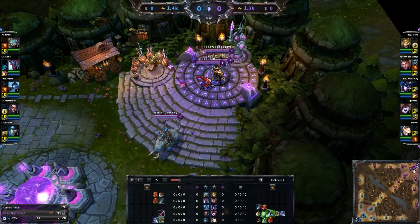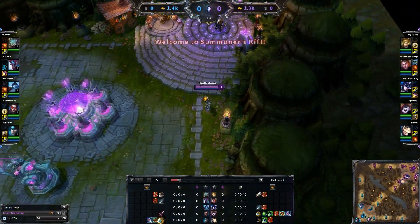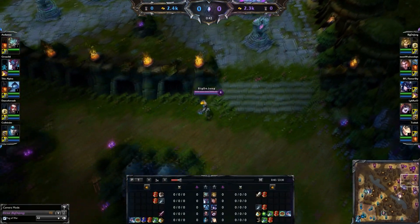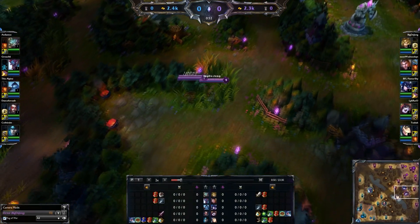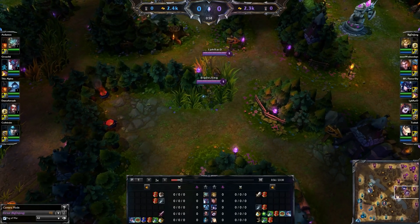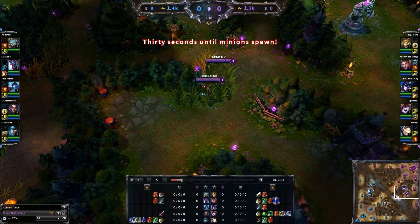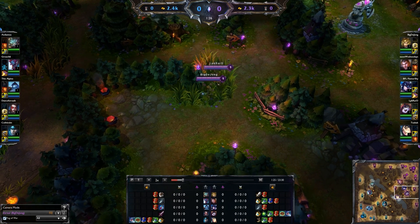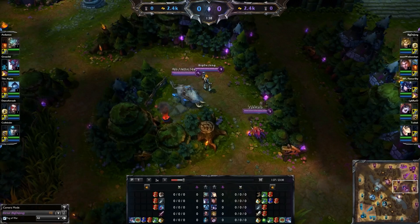This time I want to focus on a specific build for Ezreal that has become very popular on the Taiwanese server. It's also seeing a lot of buzz on the pro scene in the NA LCS, towards the end of week 10 and even in the playoffs. It's a really cool build and I wanted to explain it and talk about why it's so effective. It's referred to mostly as Ezreal's blue build, mostly because all of his items tend to be blue.